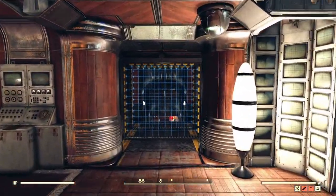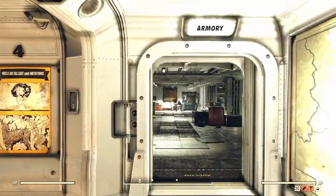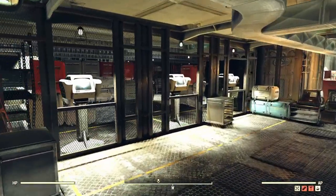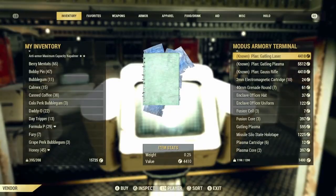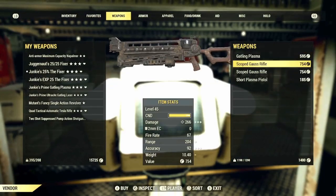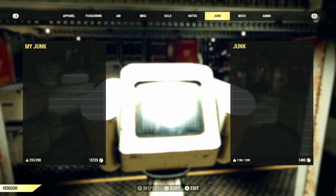However, there are some extra benefits when getting these privileges. If you make your way back into the control room in the White Springs Bunker, you can make your way into the armory located there. From here you will have access to the Modus Armory Terminal, where you can purchase weapons ranging from Gauss Rifles, Gatling Plasmas, Enclave theme apparel, plans to craft weapons, mods for these weapons, and also ammunition.